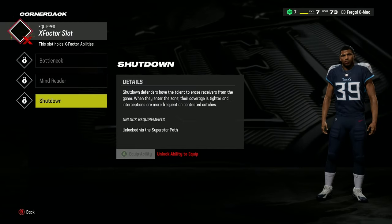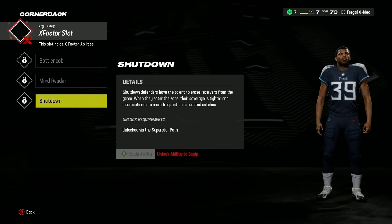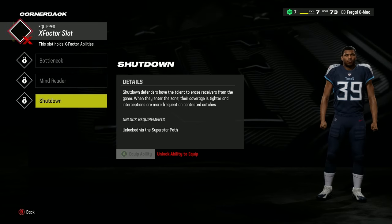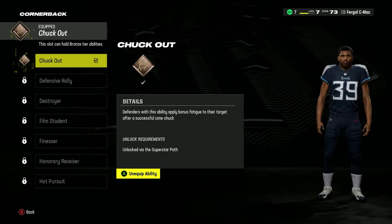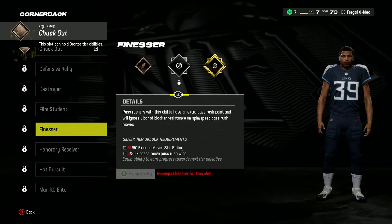In terms of abilities, start off by equipping the Shutdown X-Factor, as this will give you an insane boost to your coverage and interceptions whilst in the zone. Then for your Bronze ability, select Chuck Out to wear down the opponent's stamina more after a successful zone chuck, and Finesse for the Silver slot.